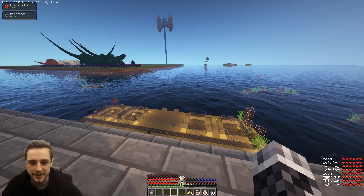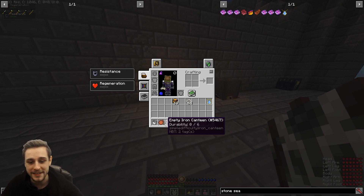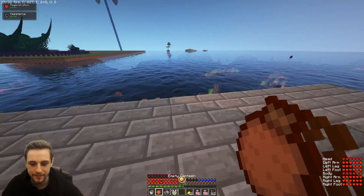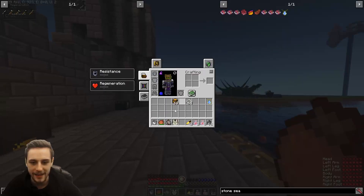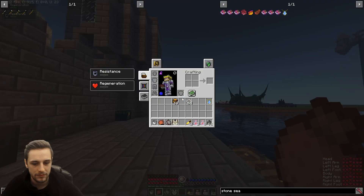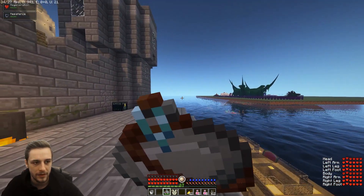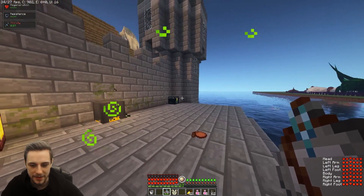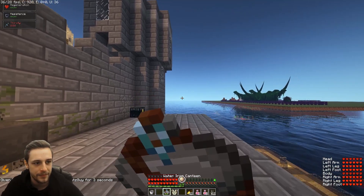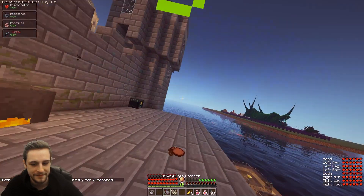Another thing you can do is canteens. There are different degrees of canteens — you can always check your JEI on how to craft these. The basic leather canteen is just six leather, and the iron canteen is that plus six iron, so it's pretty cheap to make. Fill them just by right-clicking water. However, this is an unpurified water canteen, so I will get thirst and I can get parasites from drinking this.